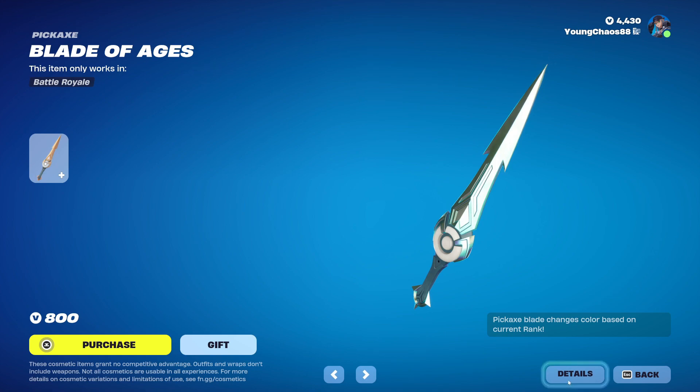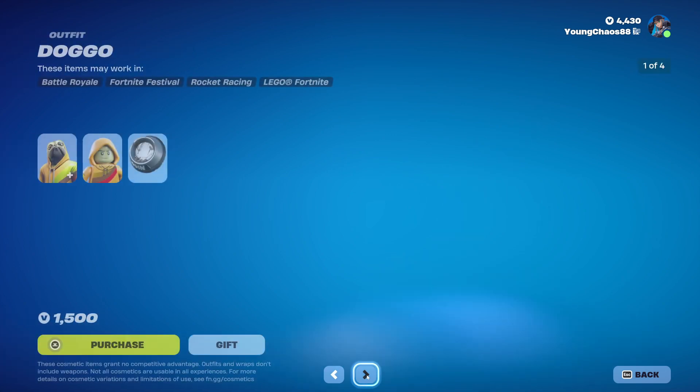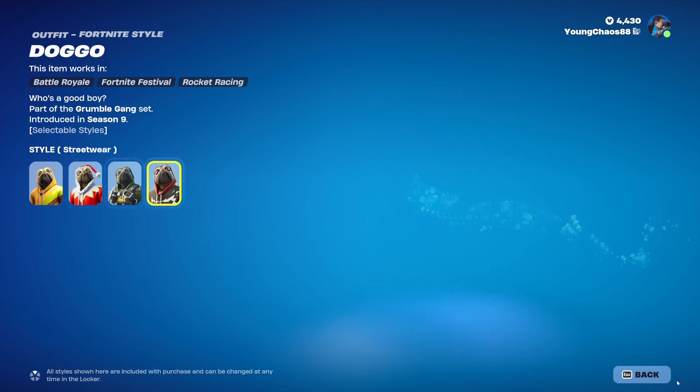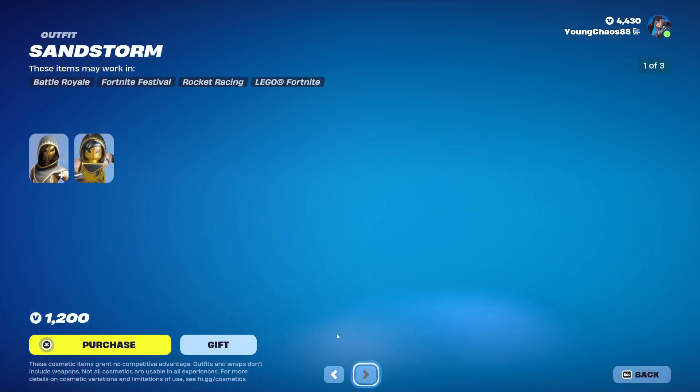Blade of Ages — a Rare pickaxe into 800 V-Bucks, and I believe this one is also reactive to your current rank. Pretty cool there. Duggo with the Batwing Chowdown — an Epic outfit at 1500 V-Bucks, which does include four different variants. Pretty cool there, and surprisingly it doesn't include a Lego variant, which is very, very surprising — I would have thought this one would have had one.